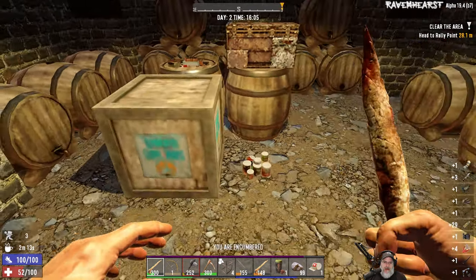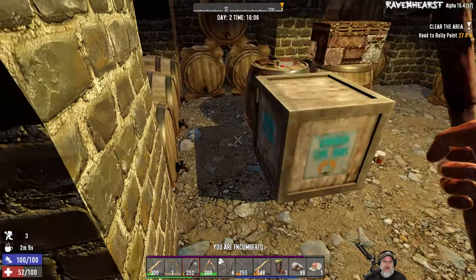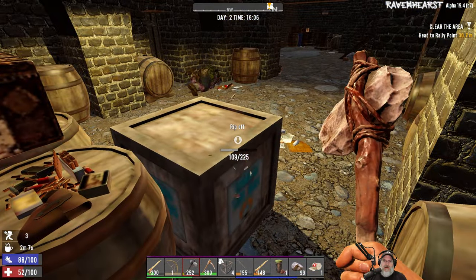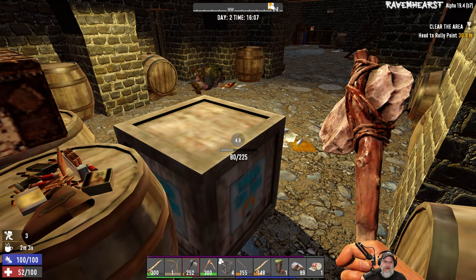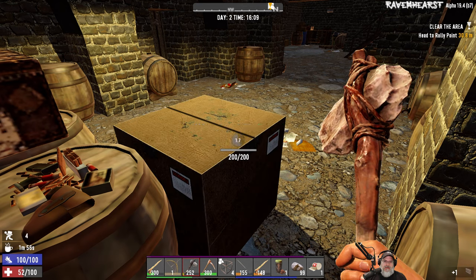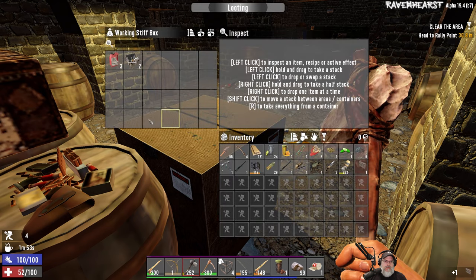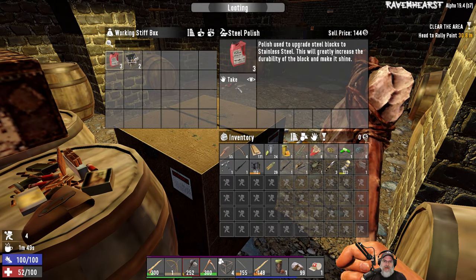Damn, okay, let's get into here. Oh no, we gotta rip it off, okay, gotta tear it apart. Working stiff. Okay, we got a military armor repair kit and some steel polish.